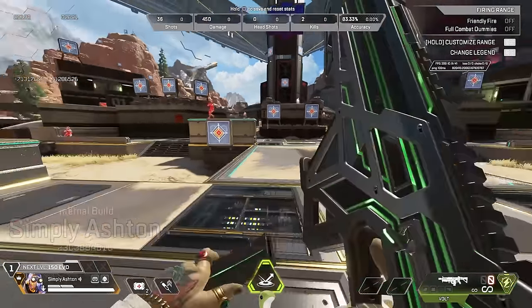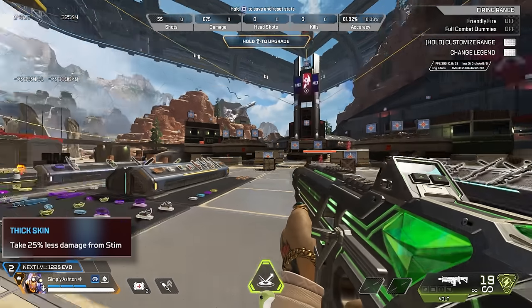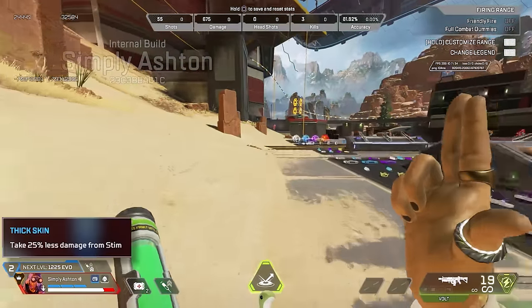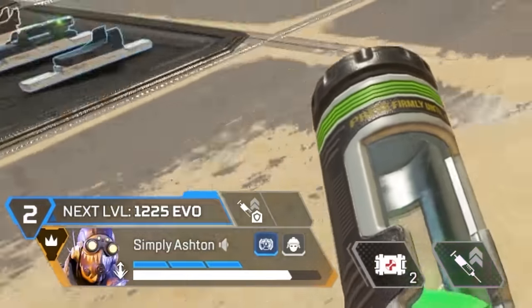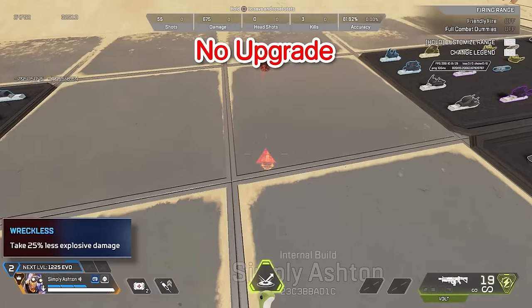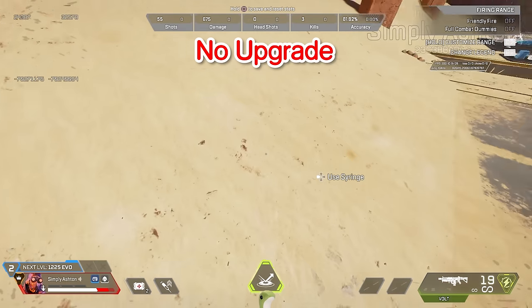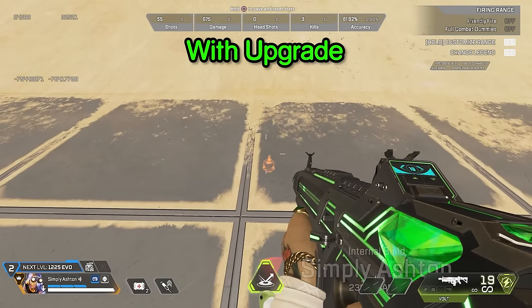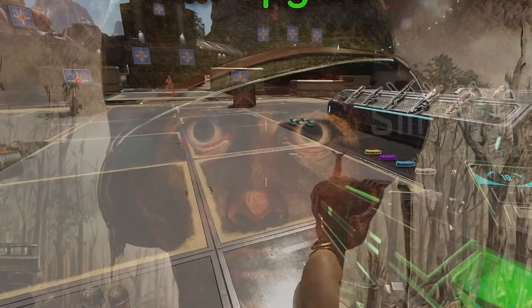Starting with Octane's tier 1 upgrades, he has the choice of minus 25% stim damage or minus 25% explosive damage. The minus 25% stim damage is pretty decent, as Octane mains love shoving that needle full of stim right into their body, and the minus 25% makes it slightly healthier to do that. With the minus 25% explosive damage, it's also handy because without the upgrade you get booped into the sky with blue armor or below, but with the upgrade you don't have to worry about getting booped as much.